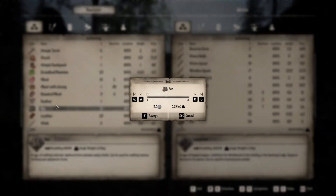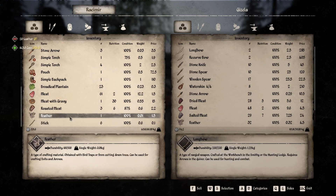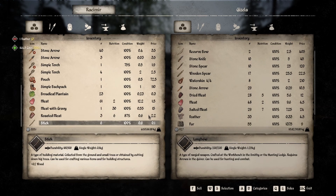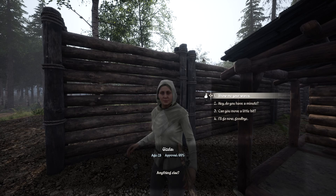Hey, guess what — we finished that whole quest! I'm happy about that. I'm actually probably going to sell a bit of this fur and leather, mostly because I don't have much else to do with it and I need the money. I have 333 — can I buy that recurve bow? No, I can't. Maybe I could sell some leather and get that recurve bow.